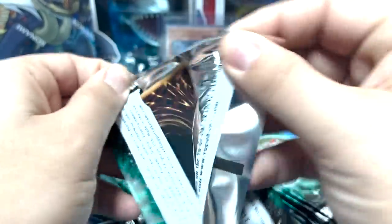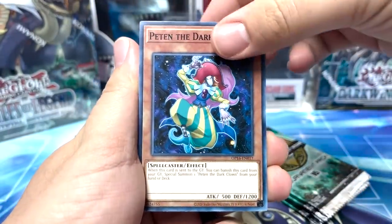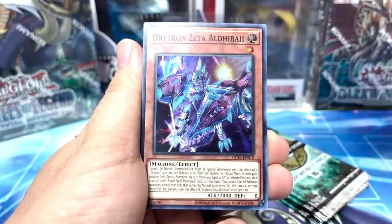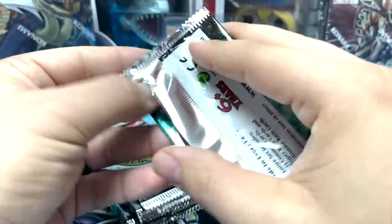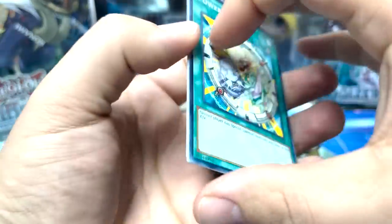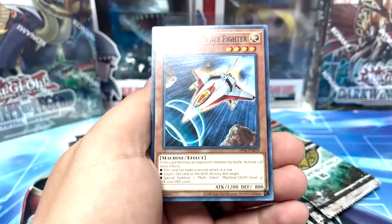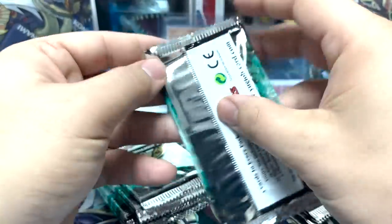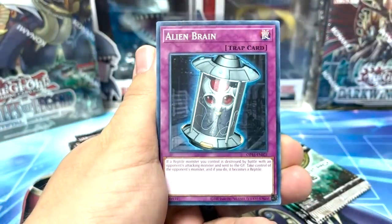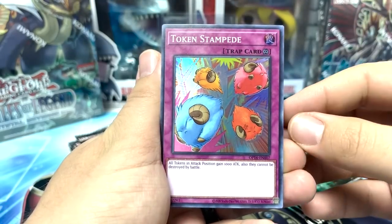Tournament Pack 16 again — let's see if we can find another ultimate today, that would be the big banger. We got Pete in the Dark Clown, Lion Alligator, and another Drytron Zeta. About five packs left on the right side. Oh my god, that's Cyber Dragon man! Today's a good day. We got Power Filter — neither player can special summon monsters with less attack. That's actually a good card. Lord British, Nerve Gale — I think reprinted as an ultra in the tin.